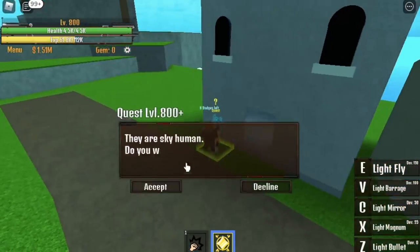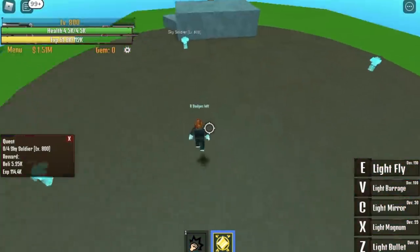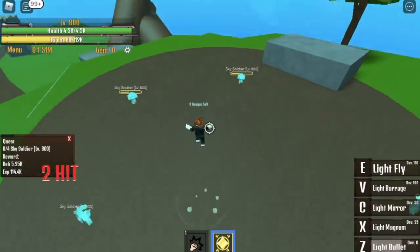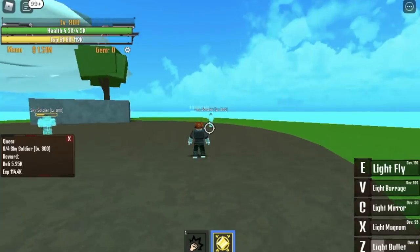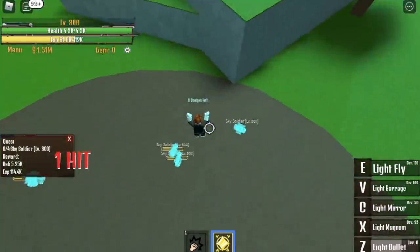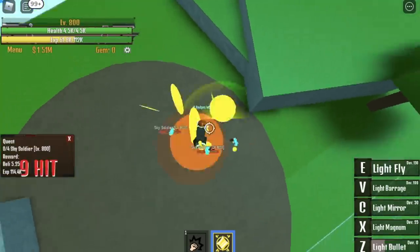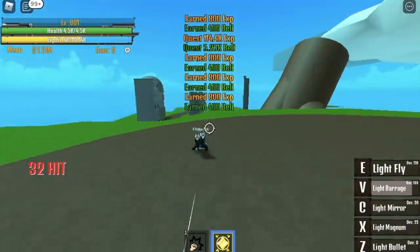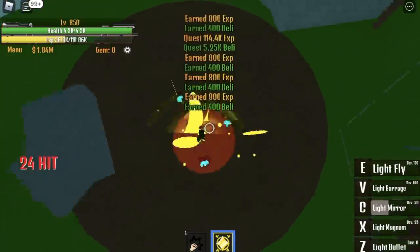At 800, go to the Sky Island. You can start defeating the Sky Soldiers. To lure them, use your first hit skill. You can use your Light Magnum or your Light Barrage to finish 4 enemies. 4 enemies is enough to finish a quest, so this quest is fast.